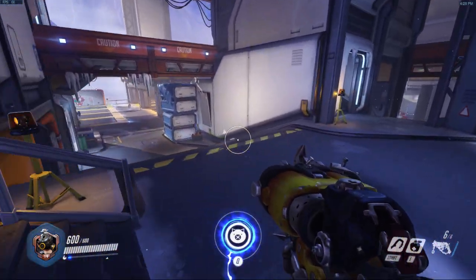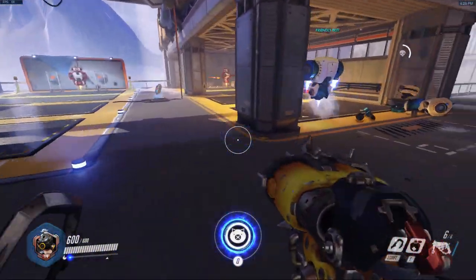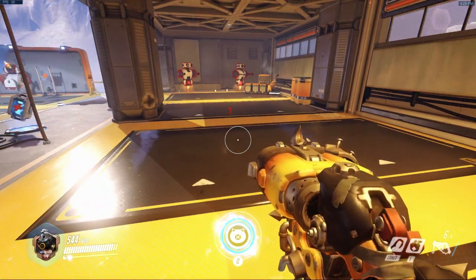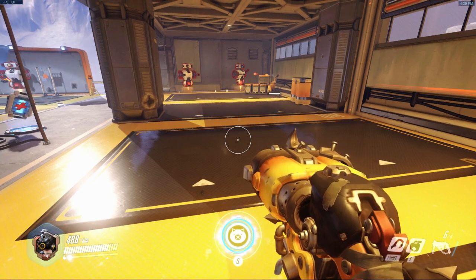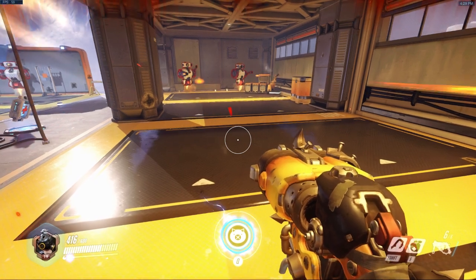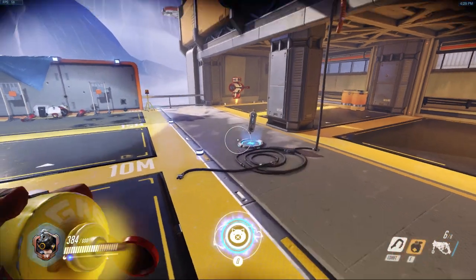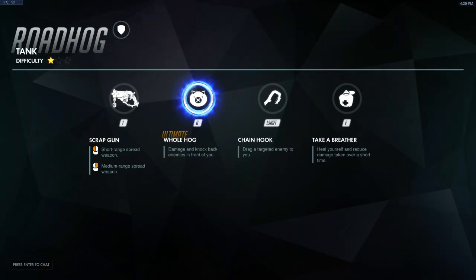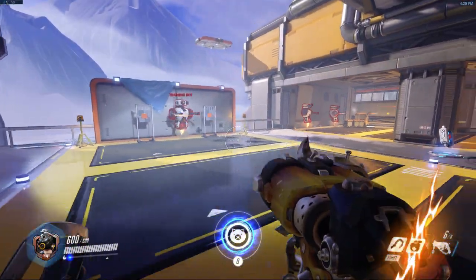Take a Breather lets you heal yourself and reduce damage taken over a short time. Roadhog is at 600 health with zero armor. If I take some damage — I think it can heal up to 300 health — as you can see I'm damaged right now. I use Take a Breather and I'm back to my original health.